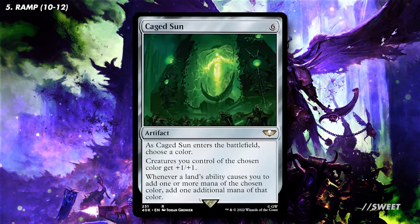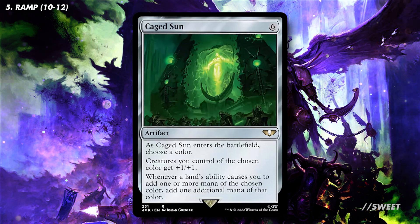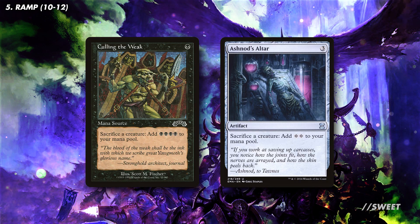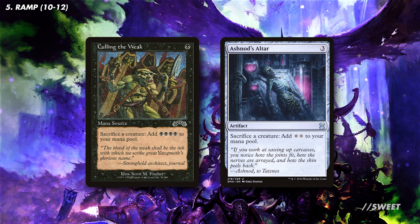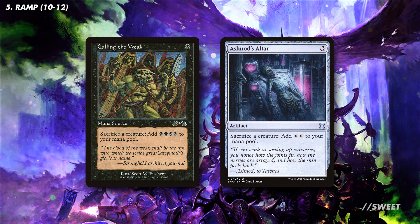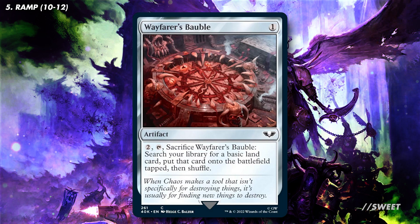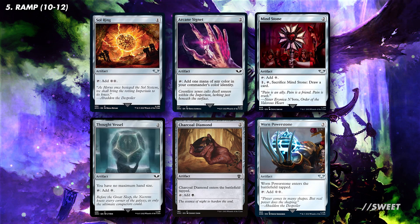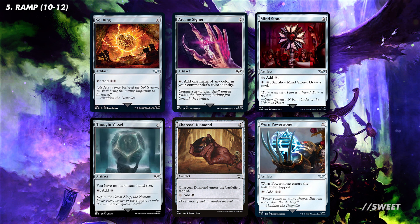Another great card in a mono-coloured deck like this is Caged Sun. This doubles the amount of mana that our swamps tap for, but also buffs up our black Astartes warrior tokens as well. We can also turn those tokens into mana with things like Culling the Weak and Ashnod's Altar. Then we have Wayfarer's Bauble for some land ramp — really solid in any non-green deck. Finally we can top off our ramp section with some mana rocks, and there are also some nice 40k-themed ones to go with the commander.